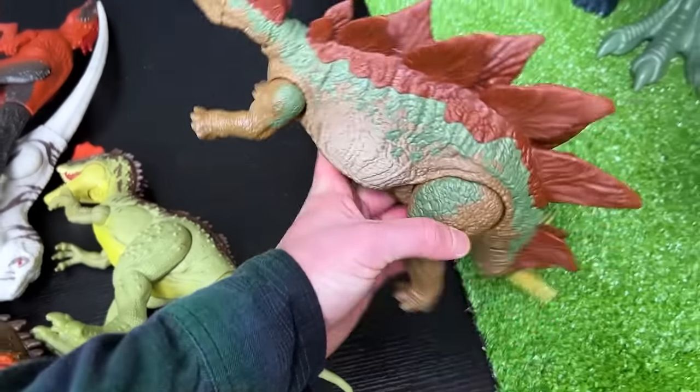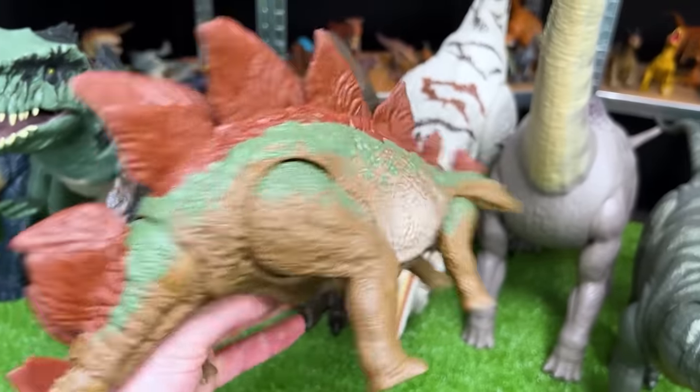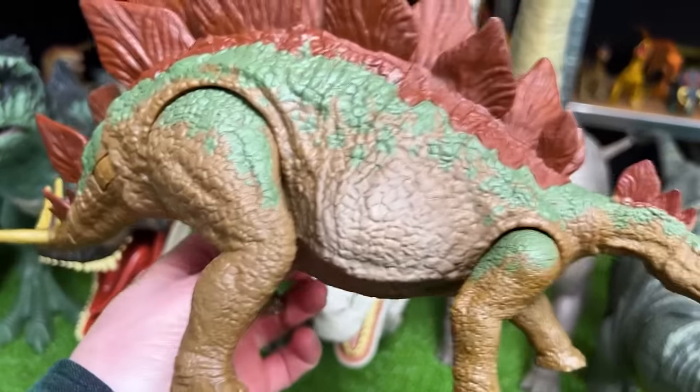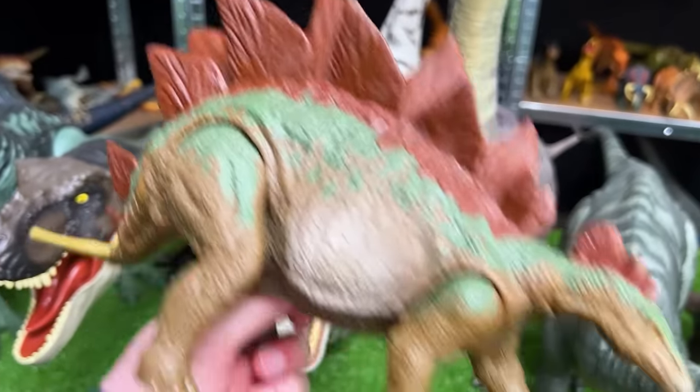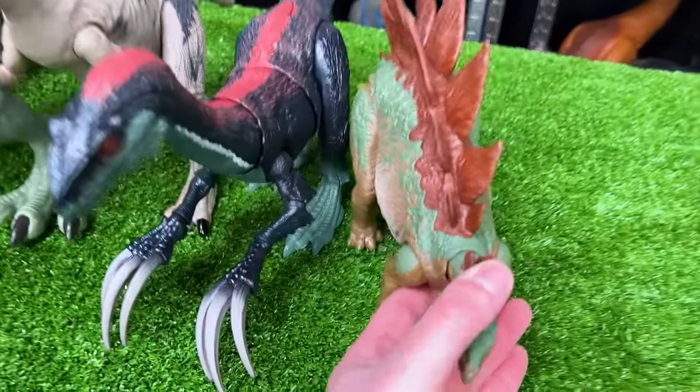We've got another herbivore dinosaur next in size — this is the Stegosaurus with some pretty cool coloring. It's got the brown, some lighter tan green, and then the clay red at the very top. Let's set it down next to the Therizinosaurus.